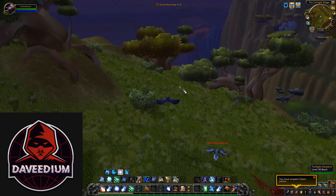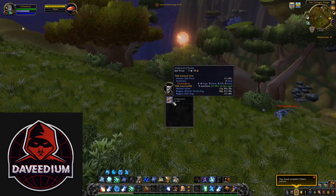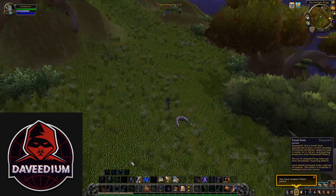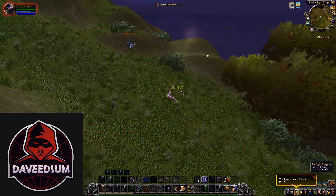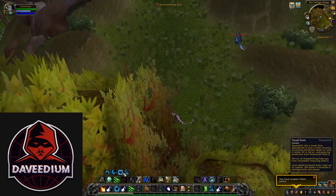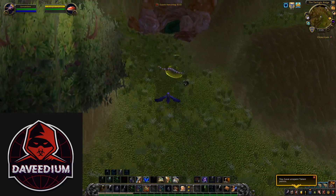On my server right now the scales sell for 400 gold each, which on average is about accurate across all the realms. So if we just sell the mats themselves — between the leather and the cobra scales — I was looking at 14,000 gold for the hour.